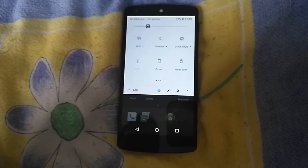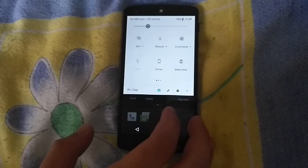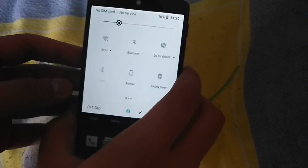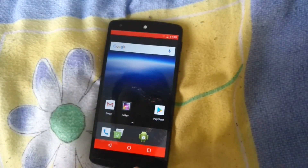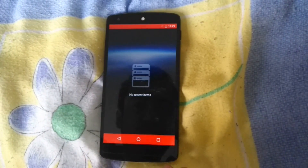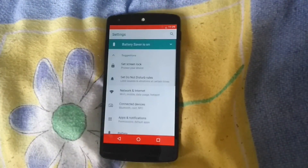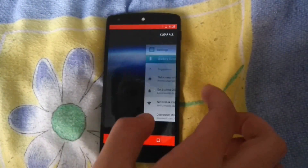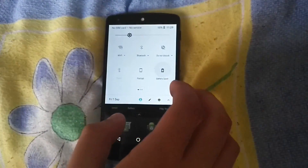Battery drains insanely fast — faster than a normal ROM. Bluetooth doesn't work either. Got the torch — that's the flashlight — but that doesn't work as well. Battery saver is nice though — it's red now, whereas the old version used to be orangey. That's something cool.